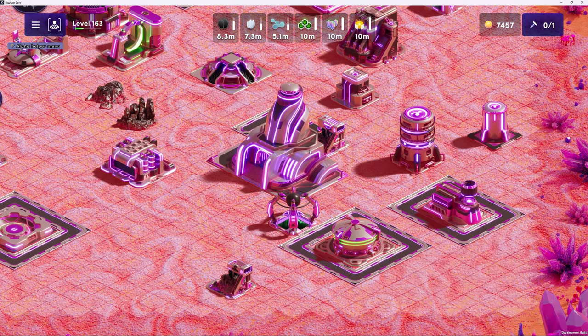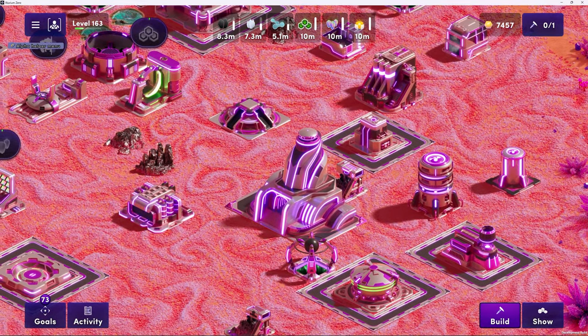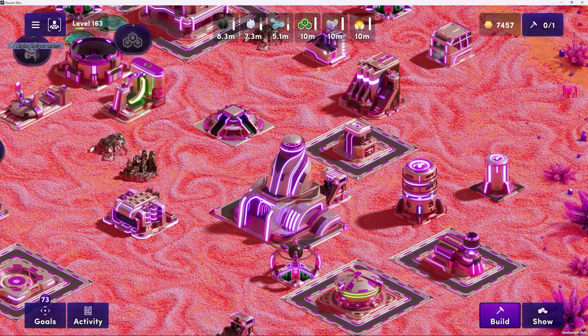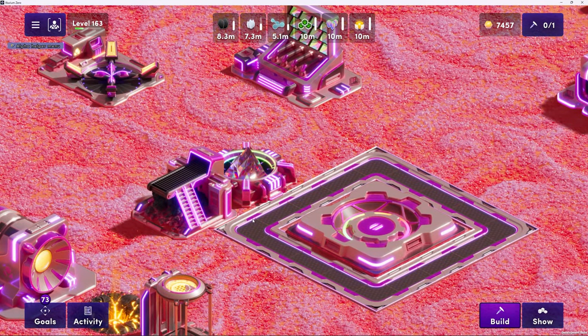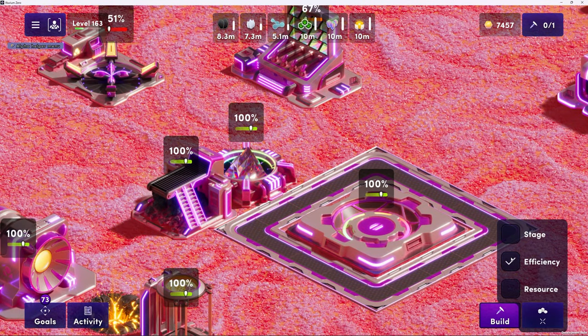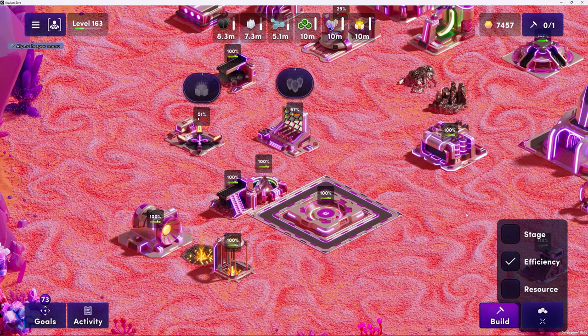So functionally, what are paths doing other than making your land look cooler? Because there's a reason to leave space between buildings - the efficiency system opens up the idea of what we put in that space. In our case, paths are probably the answer to that question. What paths do basically is as a structure becomes more and more surrounded with paths, it becomes faster to build or upgrade that structure.